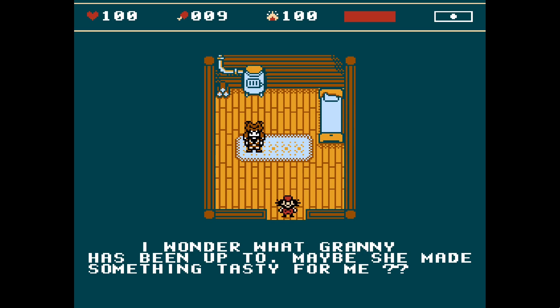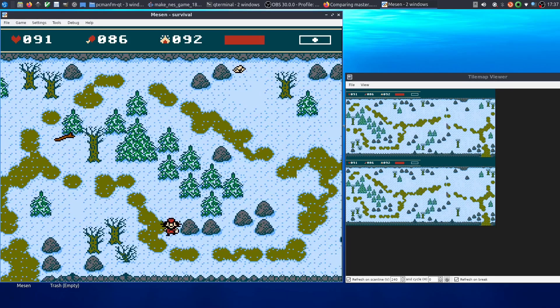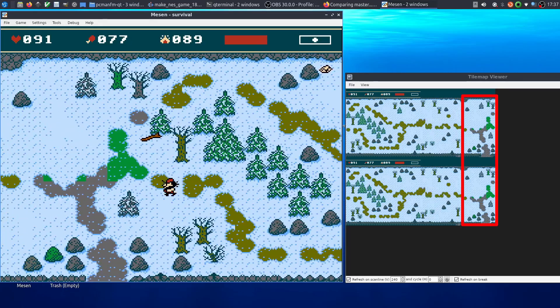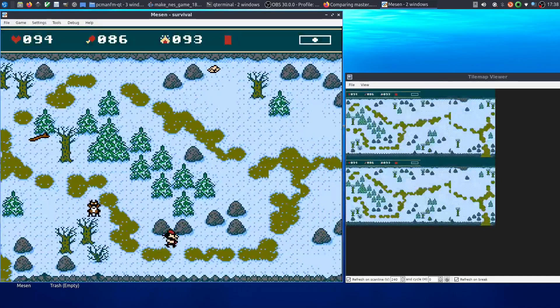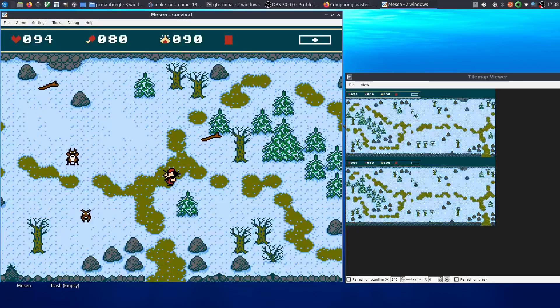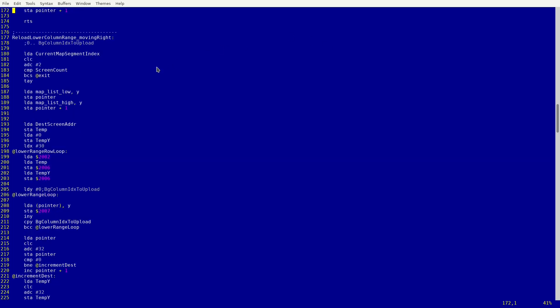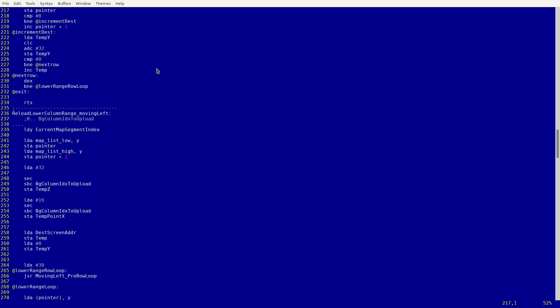Then I decided it was finally time to fix a very old issue where the color attributes are not restored after you close the menu screen. Sometimes after closing the screen you might encounter some weirdly colored areas, but most of the time you might not even notice that something is wrong, mainly because the map looks the same everywhere. I guess that's partly why I ignored this issue for so long — and also partly because the screen restoration code was so big and insanely convoluted.